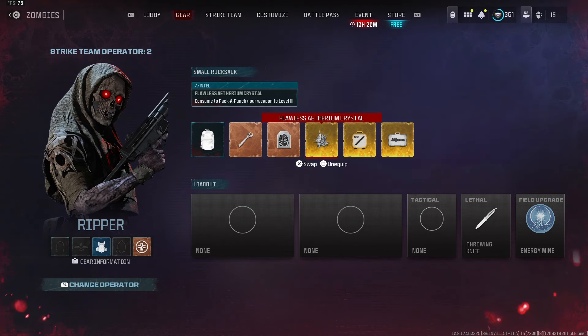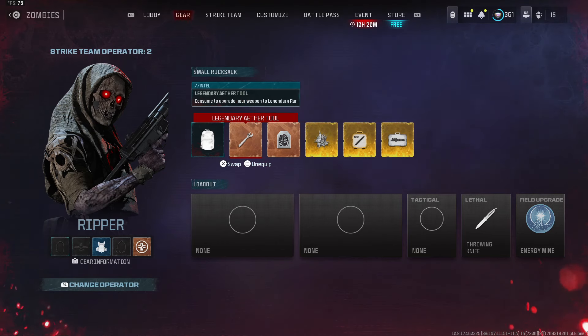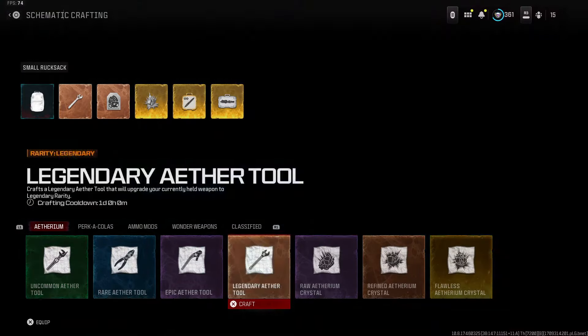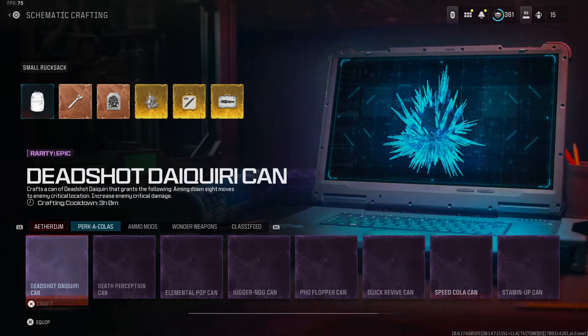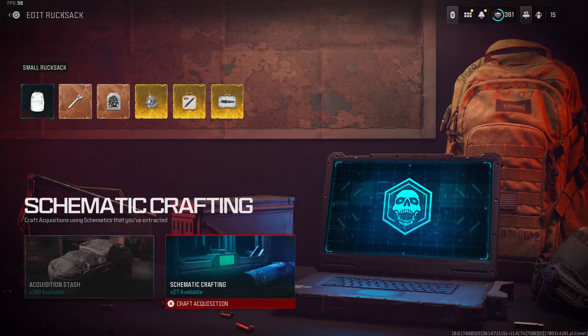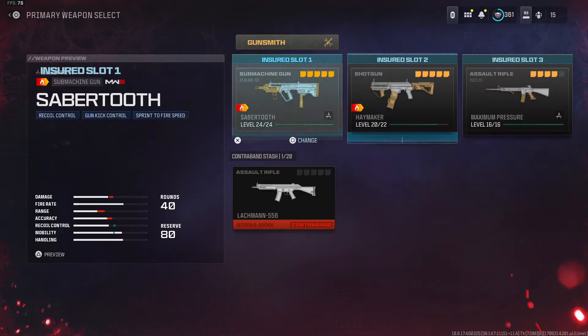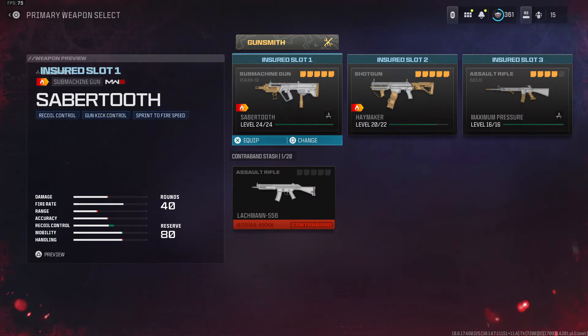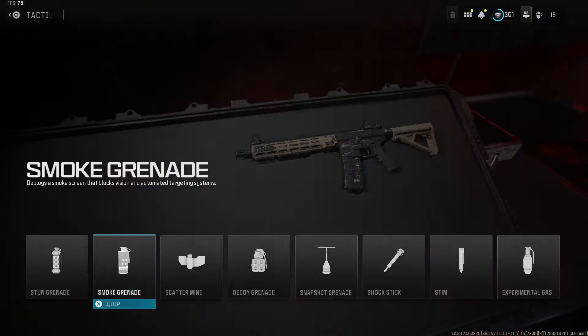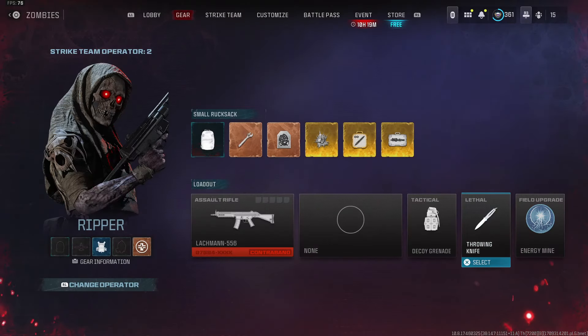Now you want to go ahead and gather all the items that you want to save in your tombstone stash and duplicate. If you don't have the items, you can go to your schematic crafting and start crafting some legendary tools or whatever item you want to save and duplicate. You can also carry an insured weapon — I'm going to carry a contraband for this, but it does work with normal weapons too.